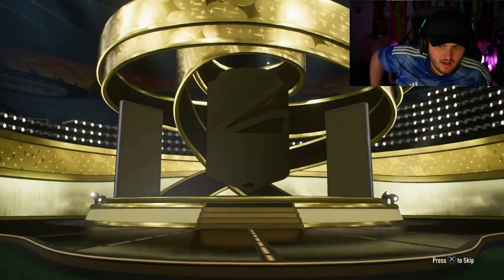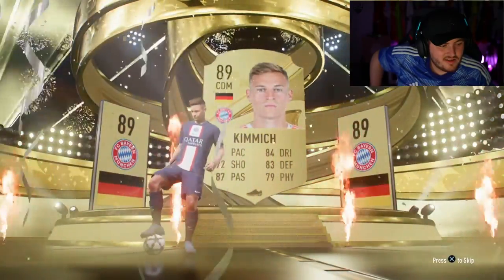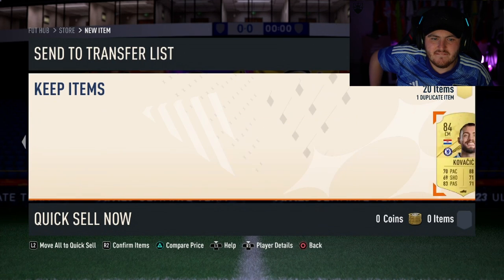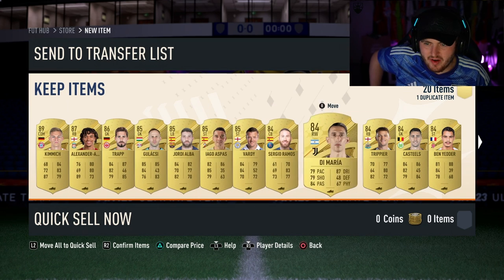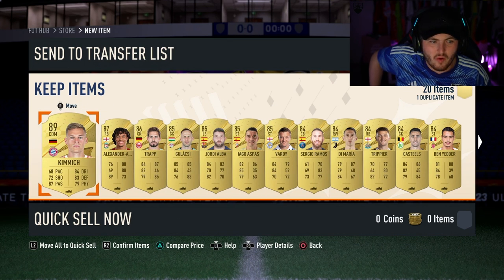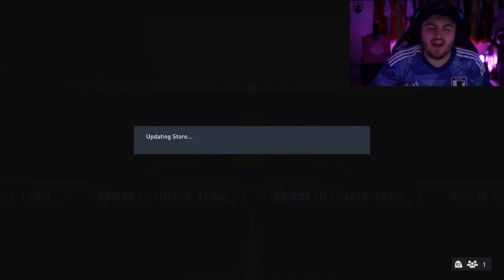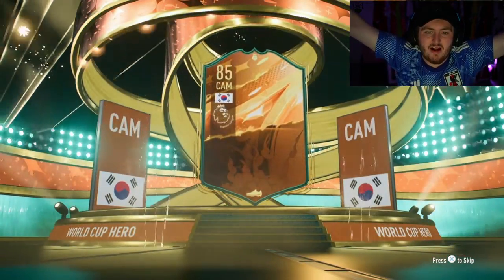84 times 20 here. Kimmich is the best player — come on, Neymar behind that please. Three walkouts — that actually cannot be a real pack. Someone's pranking me. How is that a real 84 times 20? 89 overall max. We have a player pick as well — 83-plus player pick, pick first. Mendy, 86 — not bad at all. Max 89 World Cup Hero for Jude. I want to see Ivory Coast or Italy — hey, Park Ji-sung! We'll take that, pretty solid, not too bad at all.